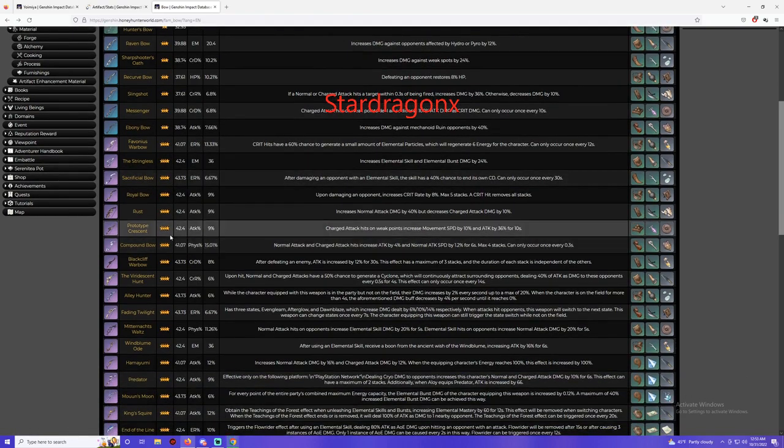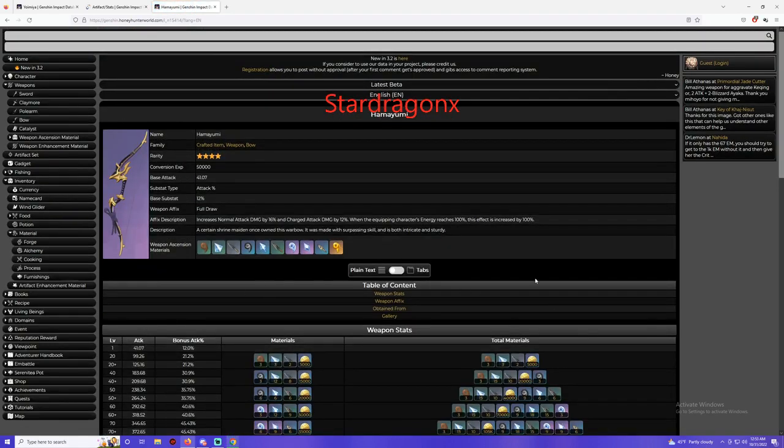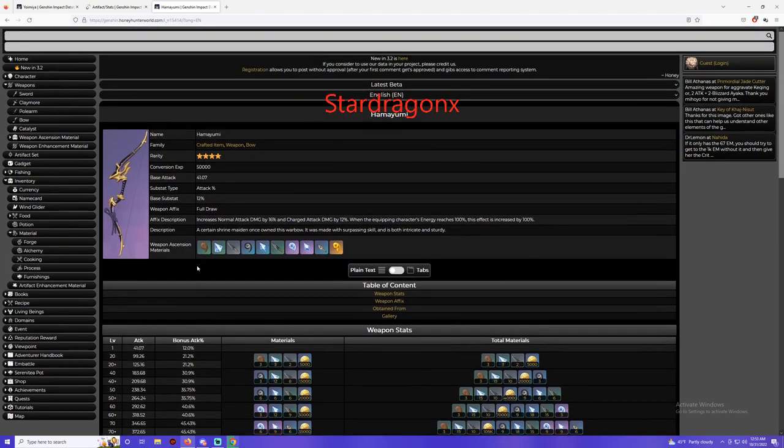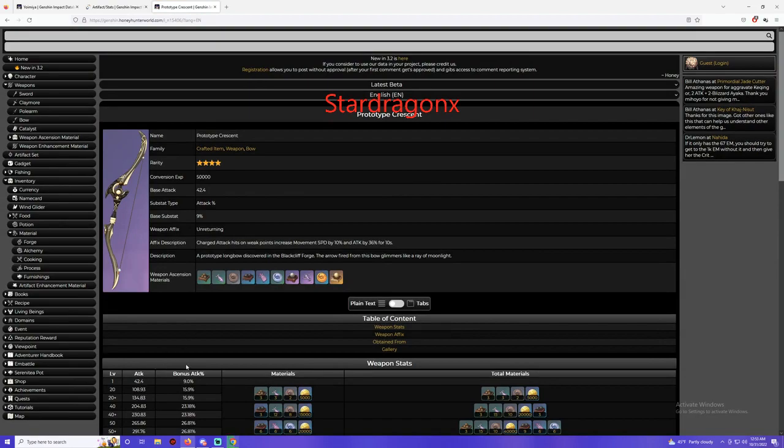There is another bow you can actually get from the blacksmith. The first bow I see here is Hamayumi. What it does is increase attack and attack percentage, increasing normal attack damage by 16% and charge attack damage by 12%. When the equipping character's energy reaches 100%, the effect will increase further, meaning this is actually better for using her elemental burst more often in a team comp. And this other one is more of a solo-type weapon — same thing, attack and attack bonus — and when a charge attack hits an opponent at a weak point, it will increase movement speed by 10% and attack damage by 36% for 10 seconds. This bow can be crafted at the blacksmith.